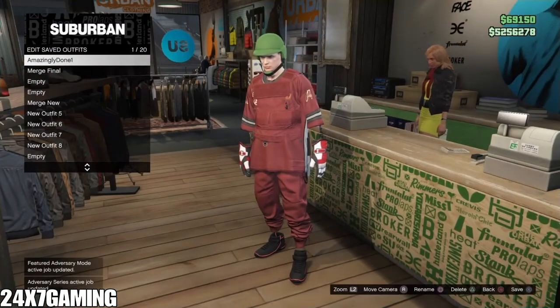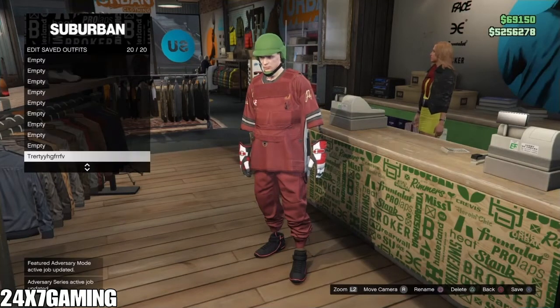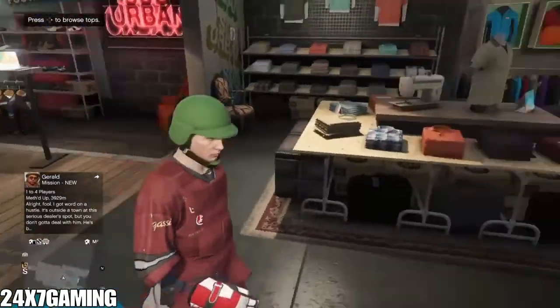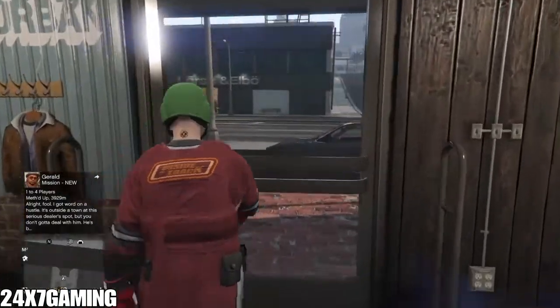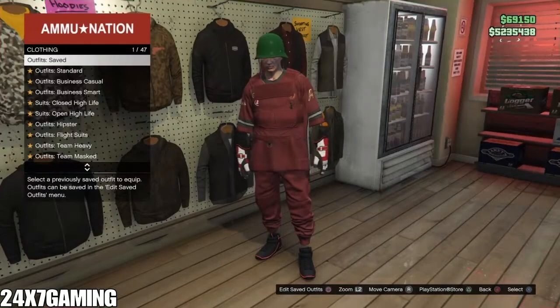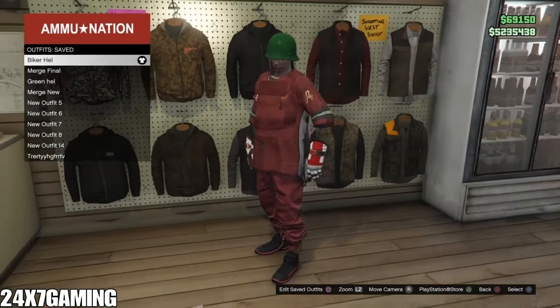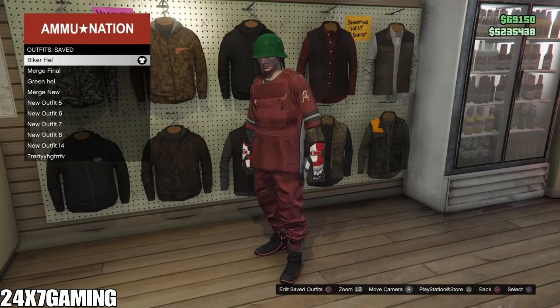Save it one more time and in another slot just to be safe. From here, head over to the mask store. I'll be showing you how to get the biker helmet and change it to a bulletproof helmet. For this part — the fourth and final part — you'll need a trustworthy friend or two consoles. Buy the green dome biker helmet, put it on any outfit, and save it in a slot, remembering the slot name.